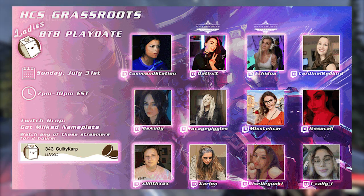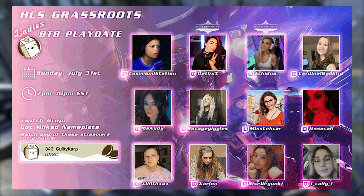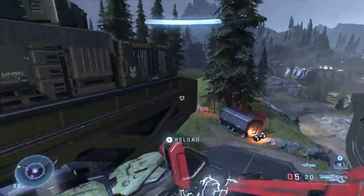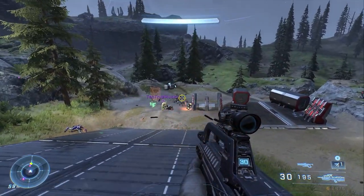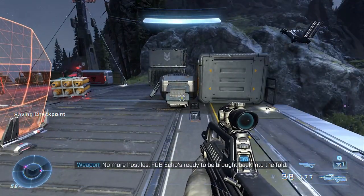All you have to do is watch the BTB HTS grassroots event. It starts on Sunday, July 31st from 7 PM to 10 PM Eastern Time. Just watch for two hours with any of the streamers shown here — it's a Twitch drop, so of course you need to connect your account. Watch two hours and you should get the nameplate and emblem.